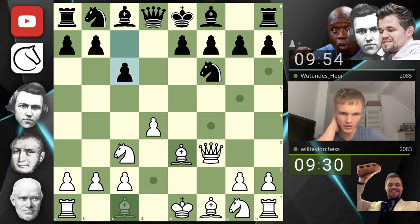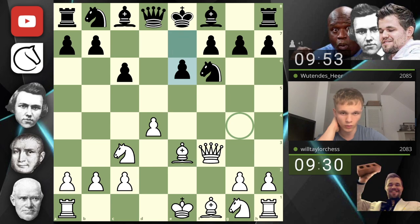So here I'm going to play bishop e3. If bishop g4, we're going to just step back. They go e6, kind of trapping the bishop in. It kind of looks like some variation of the Caro-Kann that I've never seen in my life.